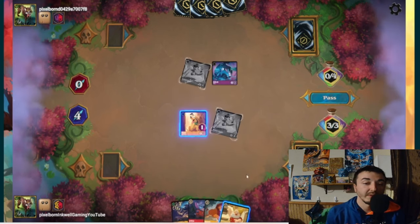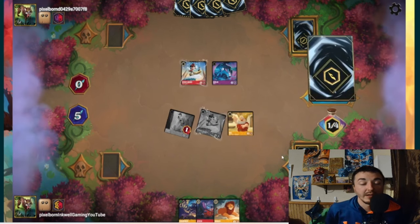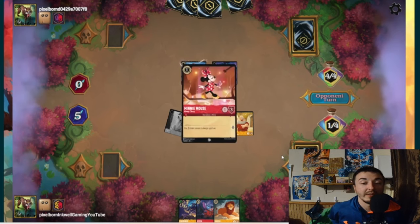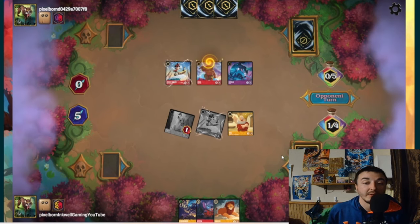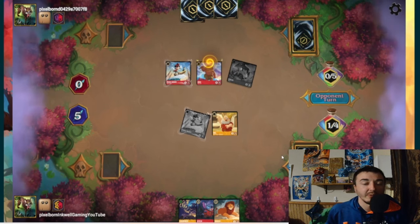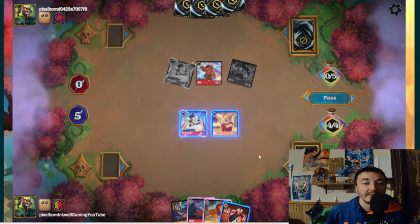Maui gets inked, Rabbit comes down for an extra draw. Next turn we could ink one and get out Mufasa. We draw Mickey — Brave Little Tailor — who you never really want in hand; you'd rather hit him off Mufasa. He's mostly good ink fodder if you draw him. We go for Doc so now we have two rampers on board with Pluto and Doc. Maui comes down — odd to attack with Rabbit instead of questing, since questing Rabbit and attacking with Maui does the same thing but you end up one lower on lore.